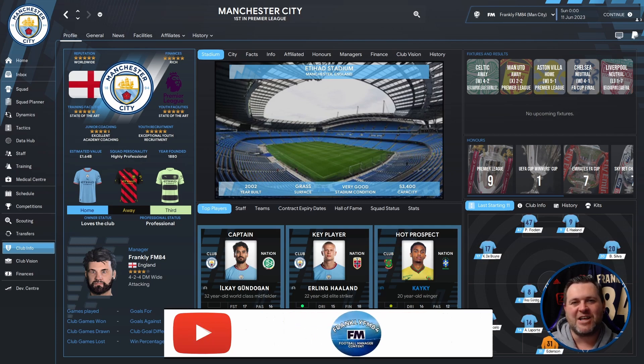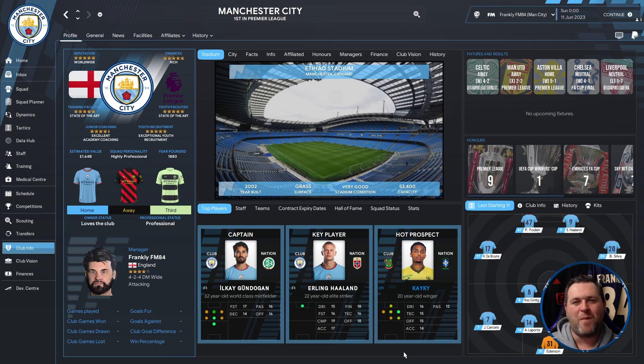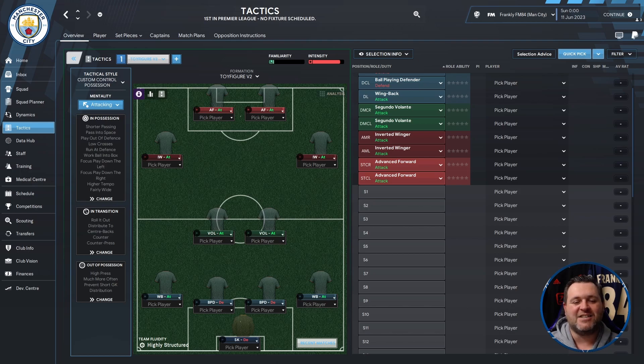Today I've got another tactic that I'm going to be testing — it's going to be a full power tactic test — and that means we're going to use Manchester City, Paris Saint-Germain and Real Madrid to see just how good these tactics can be in the hands of the Giants. As always we're going to go through the tactics, show you the positions, the in possession, the out of possession, and the in transition, and then break down those all-important results. We're already on Manchester City so let's jump across to their tactics tab — this tactic is called Toy Figure V2.